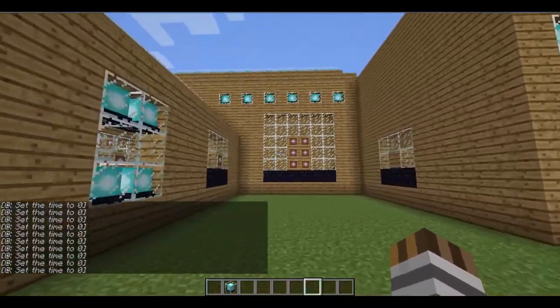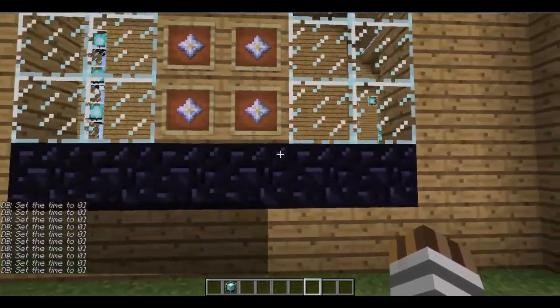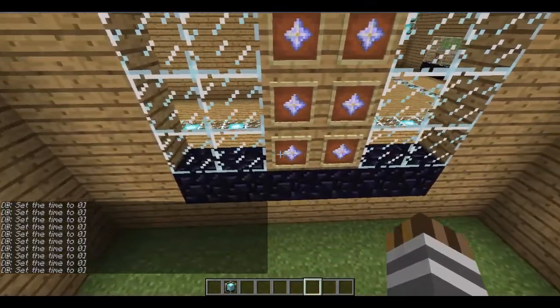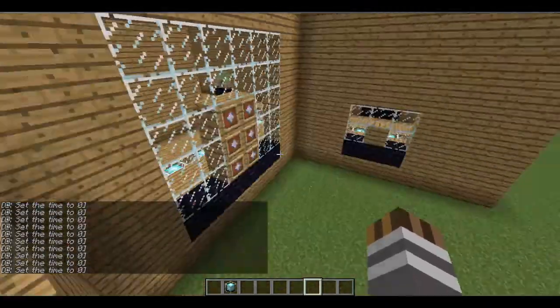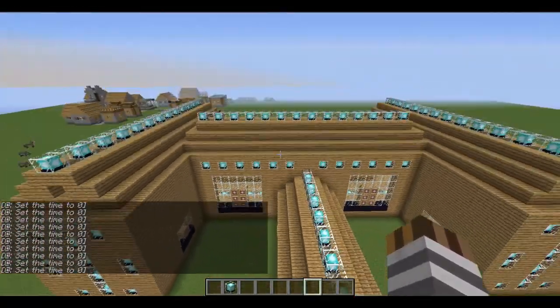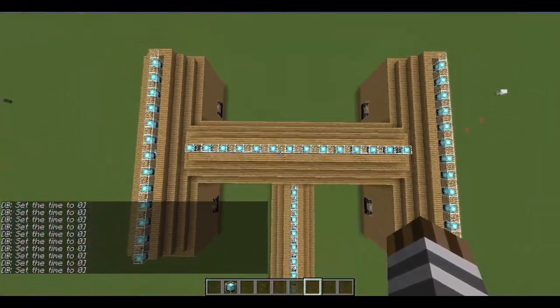And one thing I just like on the side over here — I just made like a giant one to occupy the space. So instead of having three, it's nine, and double the row of glass. I just wanted to make it like a supersized one. And I put beacons and glass all for the roof and top.